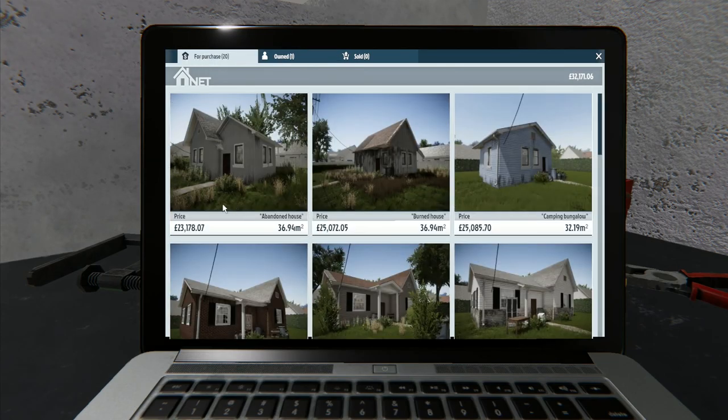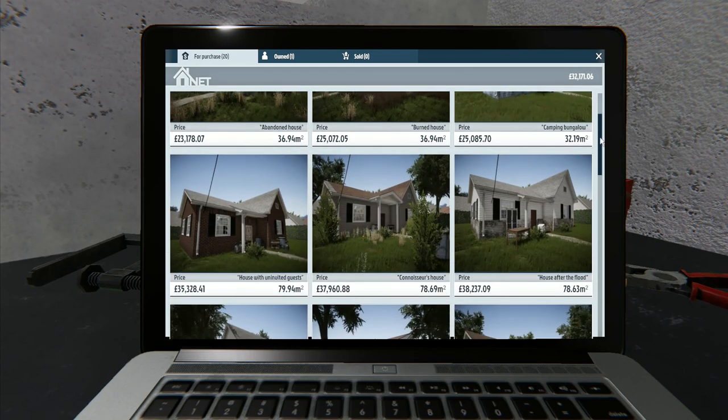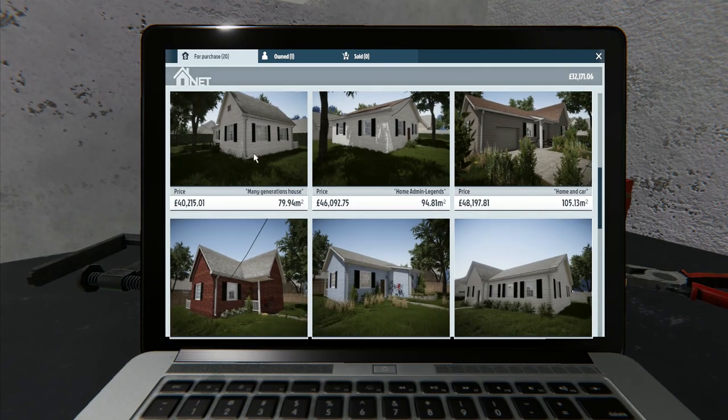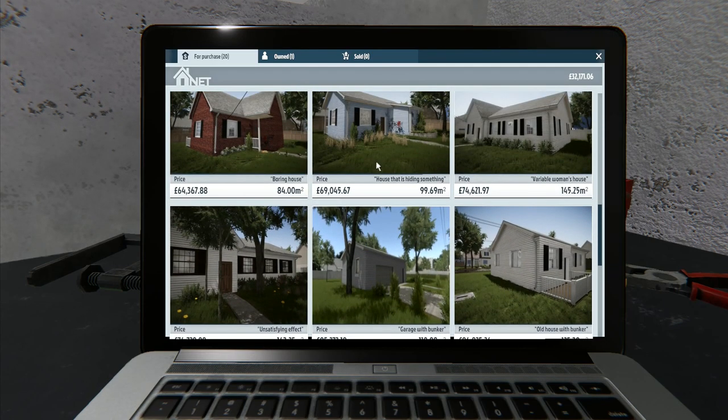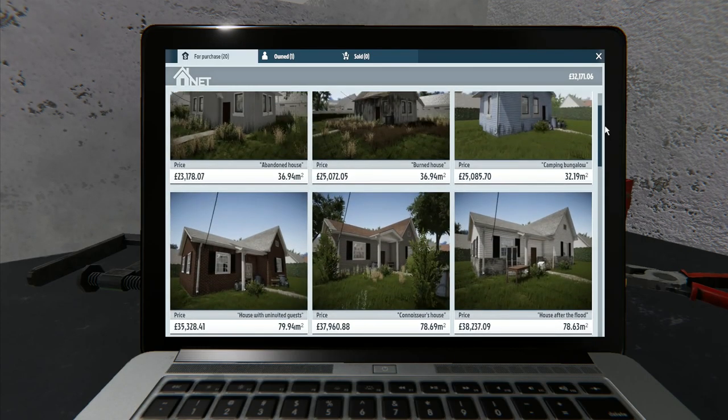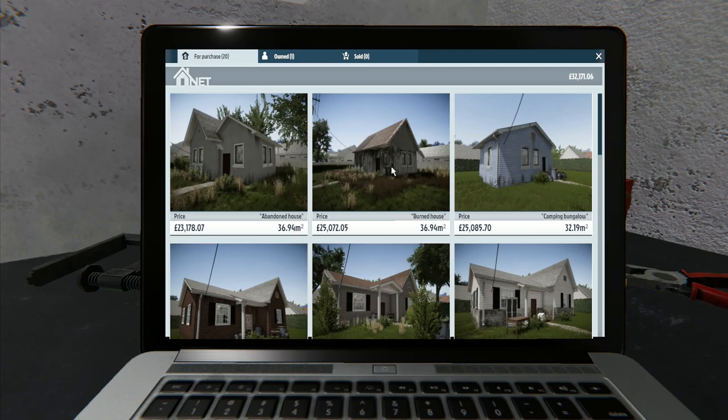Looking at the houses: three available around 23-25k. At £35,000 we can't quite afford that one - house with uninvited guests, connoisseur's house, house after the flood, many generations home, home and car, the house hiding something. The garage with bunker I really want, but it's £85,000 - we don't have that right now. If we bought some of these and quickly cleaned and sorted them out, we'd quickly earn that money up.